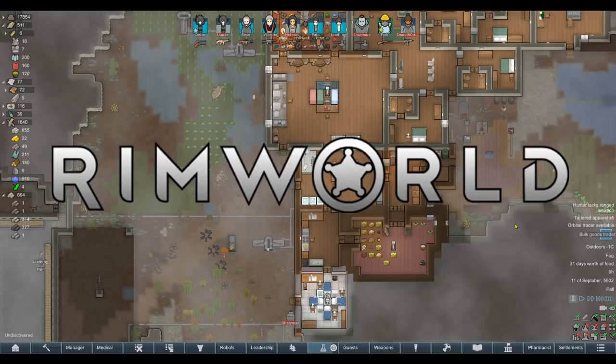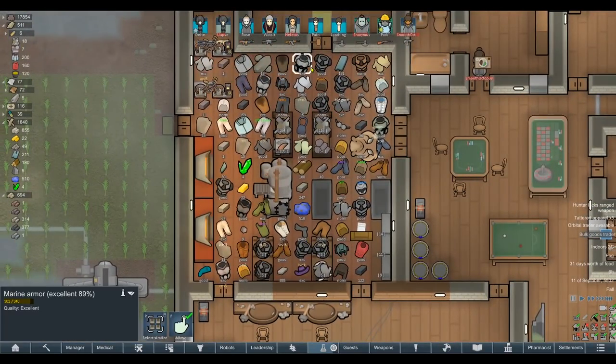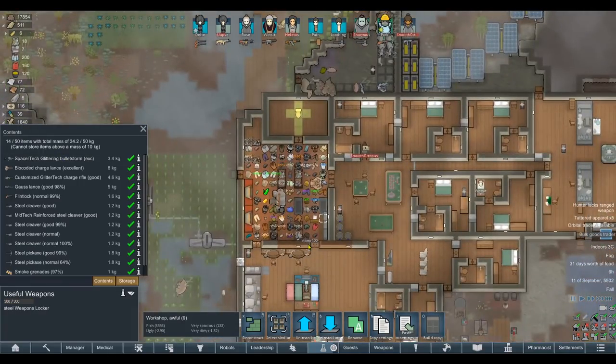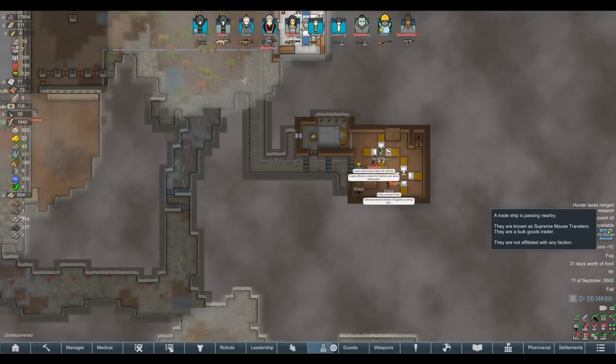Welcome everybody to RimWorld. Yesterday we had a pretty awesome raid which gave us a lot of really great gear - marine outfits, some really high-tech guns, and extra resources like steel after we smelt it all down. We also had a bulk goods trader turn up while I was setting up recording.